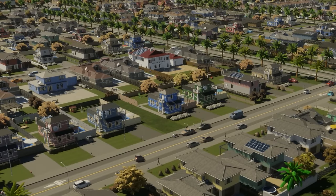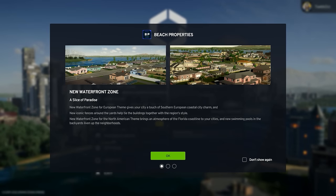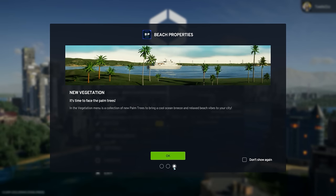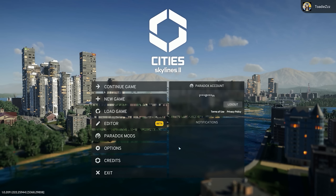Today the first asset pack for Cities Skylines 2 was released: Beach Properties. Alongside the pack is the introduction of Paradox Mods, bringing code modding and the map editor to the game, and of course a slew of bug fixes and improvements.